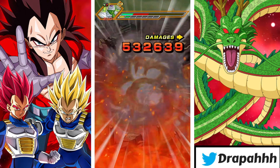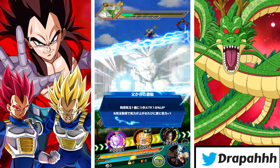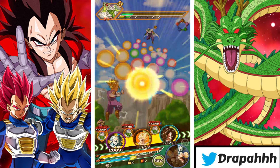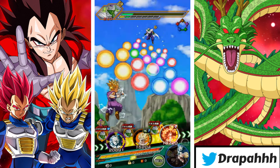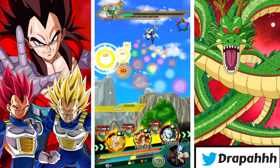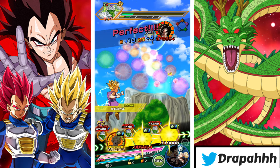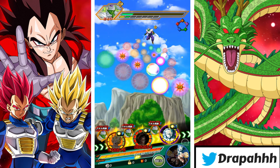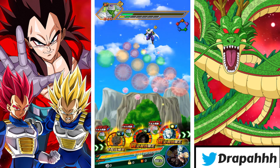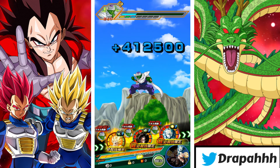I'm mostly impressed with the Goku and Vegeta. Goku at first was okay because he had a high chance to stun, but now with the high chance to crit he's perfect. The AGL Super Saiyan 2 Vegeta is worth a rainbow too — I think they're all worth rainbows after their EZAs.